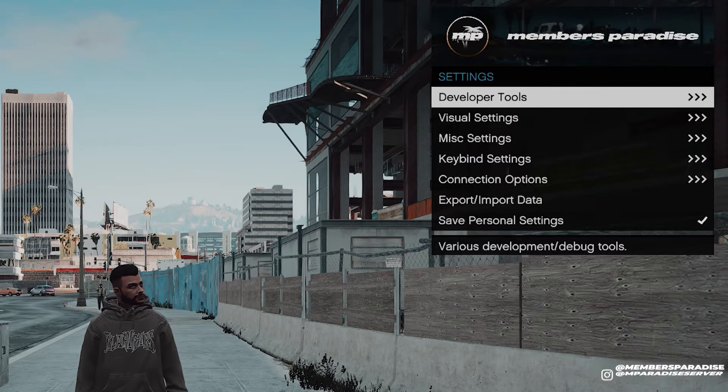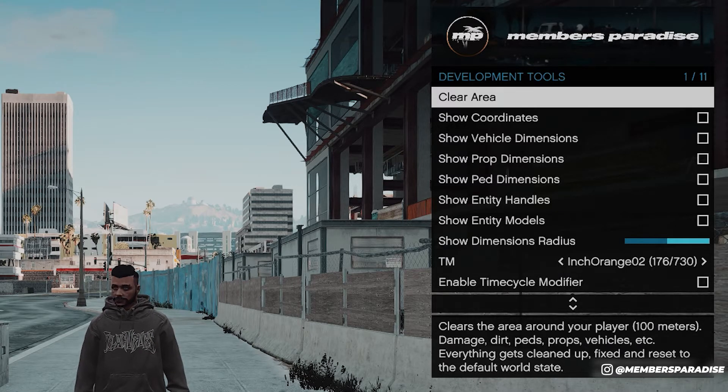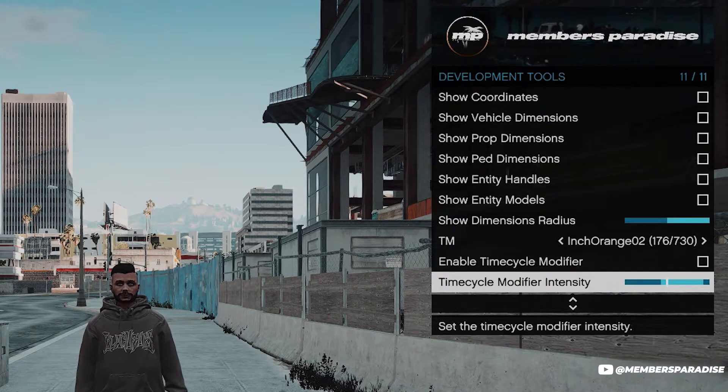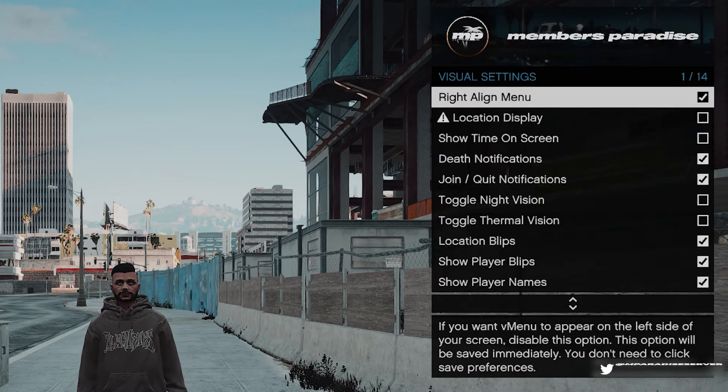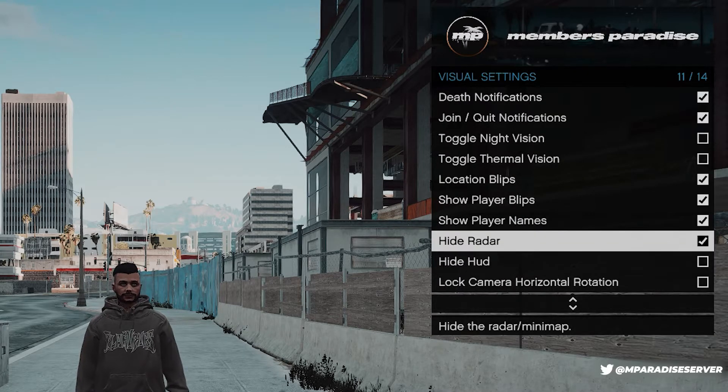In the settings we have some developer tools such as clear area, which can delete some peds and things in our local area; show our coordinates if you are interested; and show the dimensions of your vehicle and props. We also have some visual settings where you can change player names, the blips, and the radar on your screen.